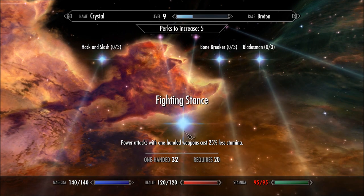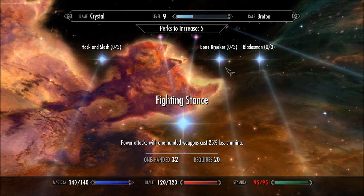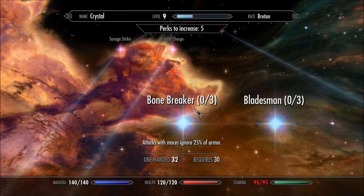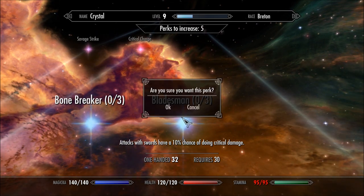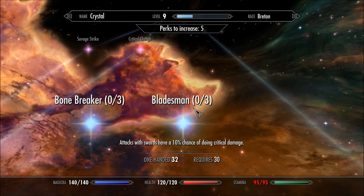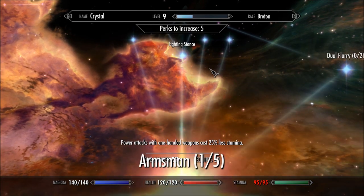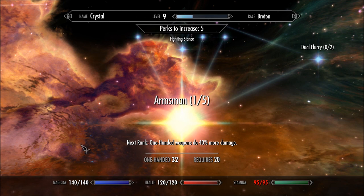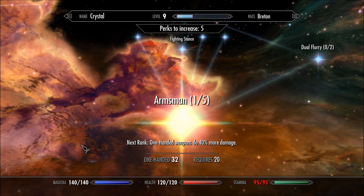Fighting Stance. Power Attacks. Hack and Slash. War axes. A Bone Breaker — Baldur's Gate too. Maces. 10% chance. Technically I'm using a dagger right now, so I don't know if that counts — if dagger counts as blade. I'm not gonna be using a dagger forever. I'd love to have a Daedric longsword — one-handed sword, not two-handed.